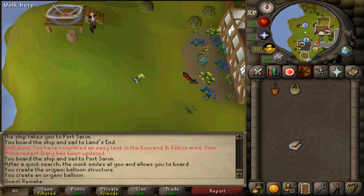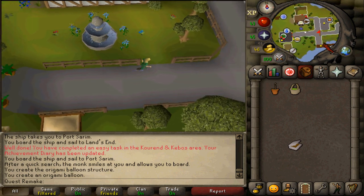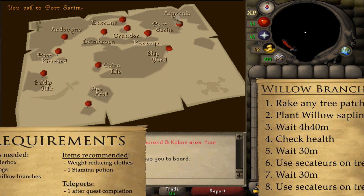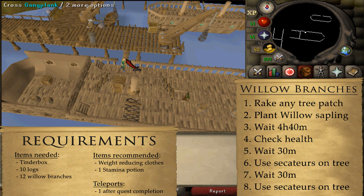Now it is time to get our 12 willow branches. If you have them in your bank, go to Land's End by taking the boat back to Port Sarim, then take the boat north to Land's End to grab them. Also grab your tinderbox, 10 regular logs, and a teleport for after the quest is completed.